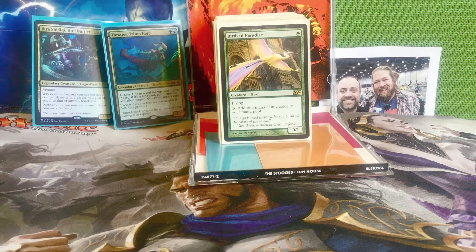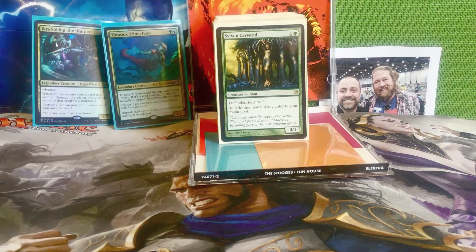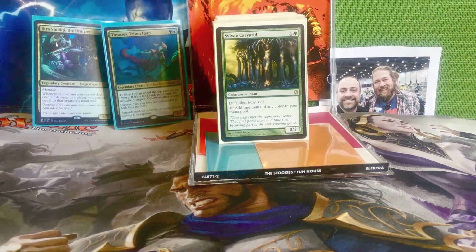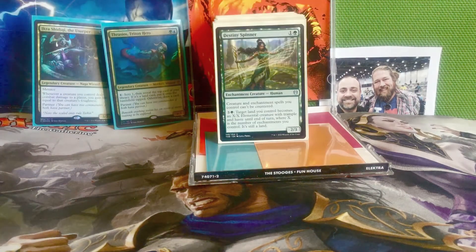Starting off with the creatures, we have Birds of Paradise — one green for a 0/1 flying bird that can tap to add one mana of any color to our mana pool. One of our five one-drops in the deck. Next we have Sylvan Caryatid, one and a green for a 0/3 plant with Defender and Hexproof, and it can tap to add one mana of any color to our mana pool.